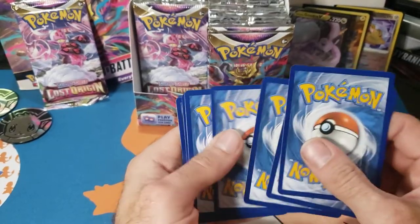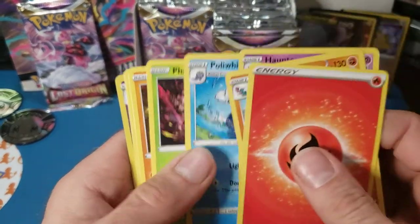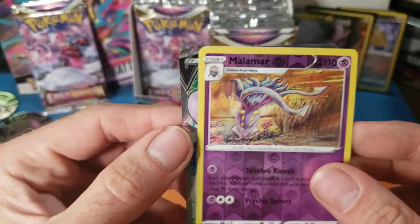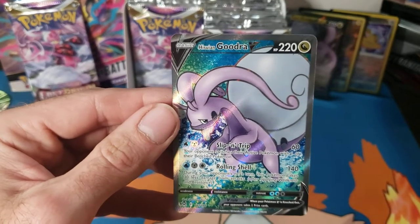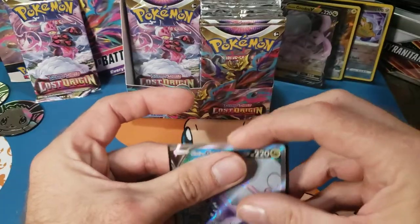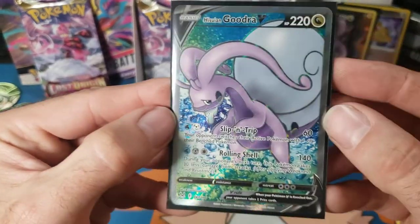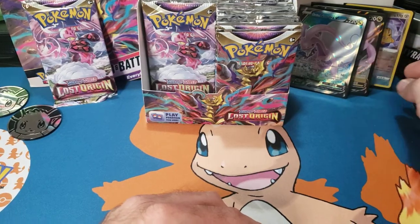Broke out this new play mat, hope you guys like it. Black border, card trick, leaf energy no. Pack ten: Gastrodon, Haunter, Poliwhirl, Phantump, Sudowoodo, Bronzong, Electrike, Litwick, reverse Malamar — and we have a hit! A Hisuian Goodra V! I did not have this one, it's going into the binder for sure. Sleeving it up — no whitening around the edges, centering is actually pretty good. I like it!